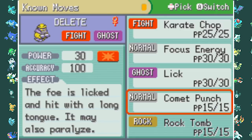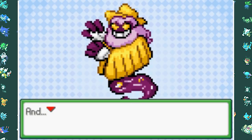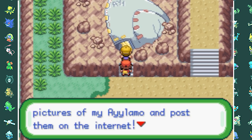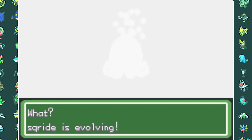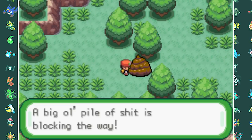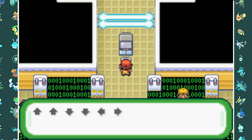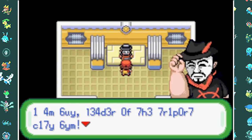I teach Rock Tomb to Delete, since TMs in this game have infinite uses like Gen 5 and above. We find a crashed UFO on top of a mountain full of alien-like Pokemon. While taking on these alien-type Pokemon, my Tittai evolves into an Octai. As we continue our journey, a big pile of something blocks the way so we take another route. The next town has an Electric-type gym leader, and we have to enter a cheat code to disable the laser beams.